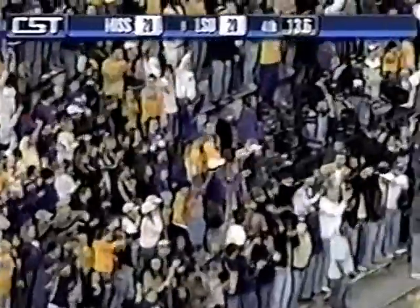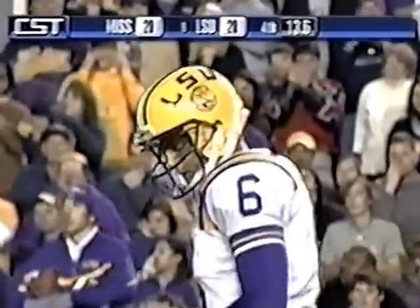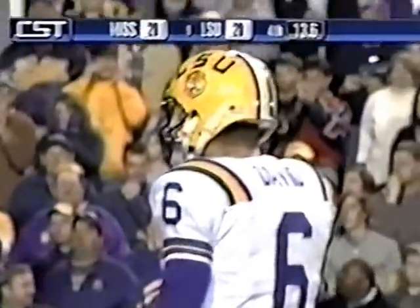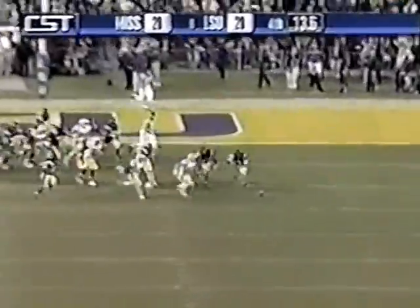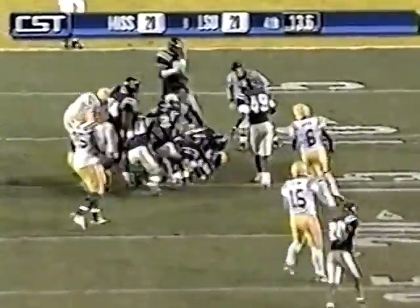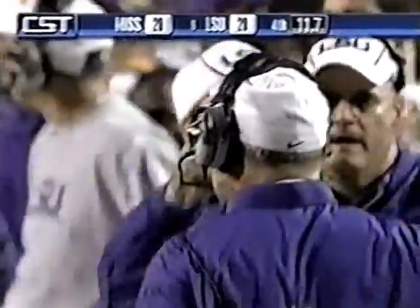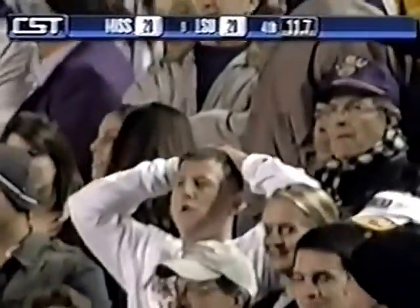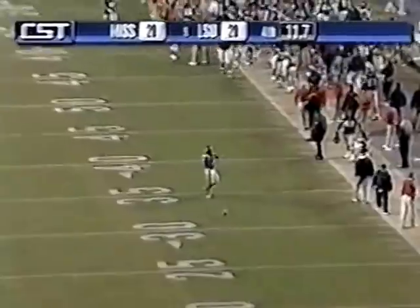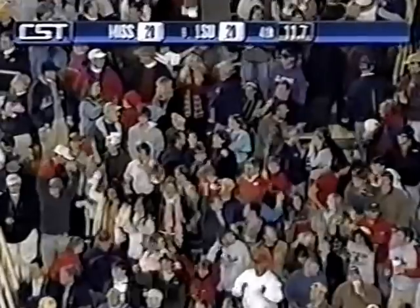Well, Colt David has hit 77 consecutive extra points. Oh — he blocks it! This is the ball game. Out of Matt Flynn's hold — good snap, good placement — it is blocked. After 77 consecutive extra points, Ole Miss blocks it. Like I said, the 77 don't mean anything unless you kick this one. How much emotion can this place take? And how resilient is this Ole Miss team?